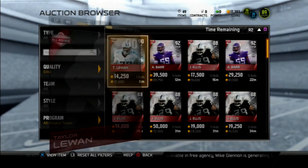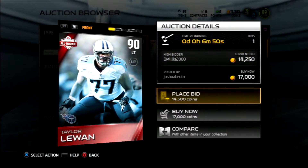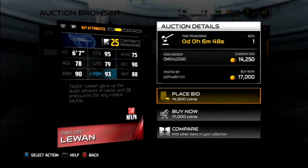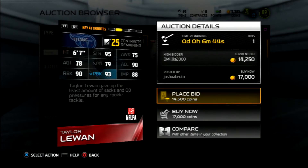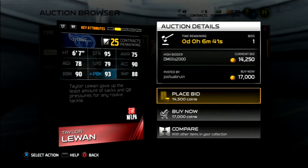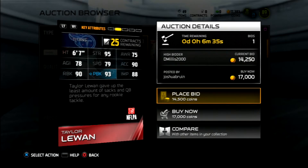The first rookie card we're going to look at is Taylor Lunen, a 90 overall left tackle. 95 strength, 90 Excel, 79 speed, 78 agility, 88 impact blocking, 75 awareness, 90 run block, 93 pass block.